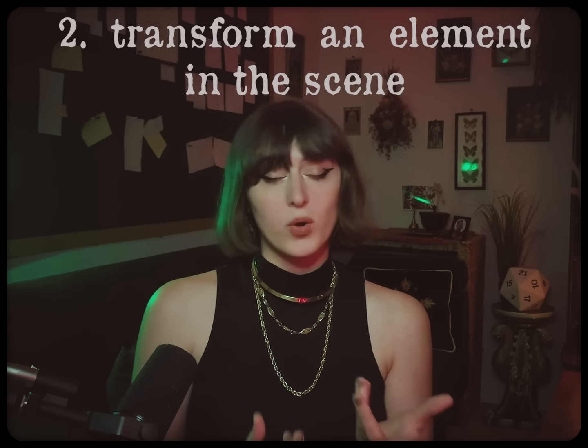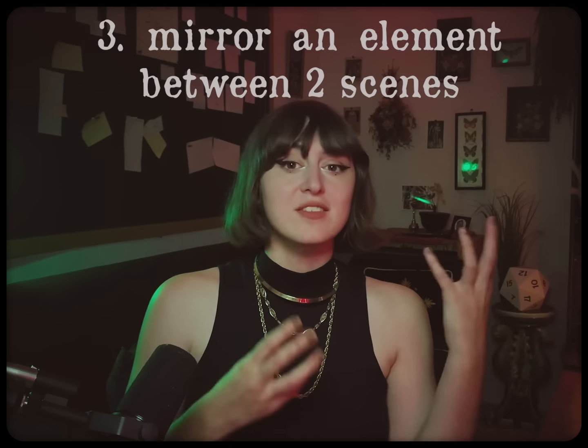Transitions can also work by transforming one element within the scene — focusing on flowers in the room, watching them wilt, each petal dropping, indicating that several days have passed. Or by creating a mirror between one element from this scene and an element from another. This one is especially fun as a roleplay prompt: as the camera dwells on a framed picture of Mrs. Peacock, ask a player to describe a scene from their character's past which illustrates what Mrs. Peacock meant to them. This approach kills two birds with one stone and gives your players some extra spotlight.